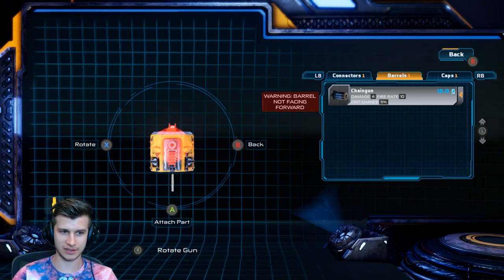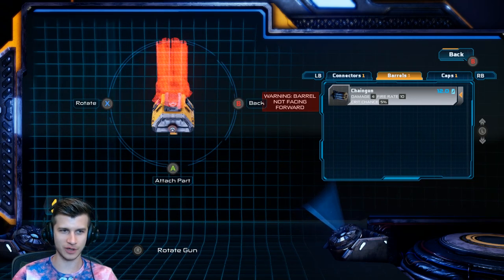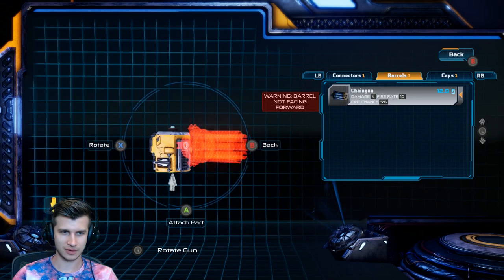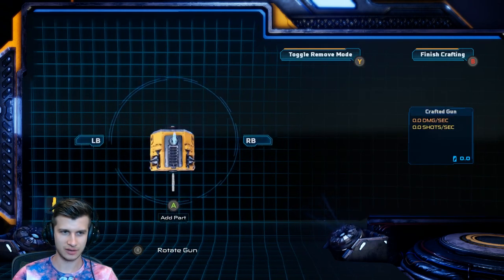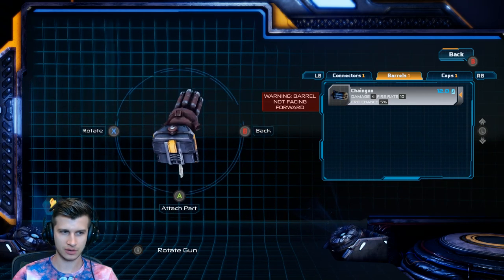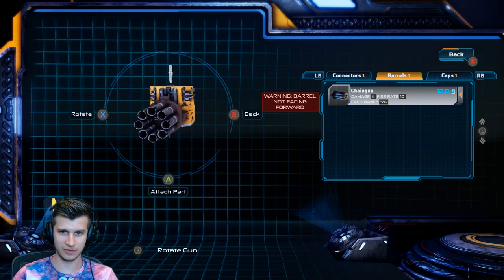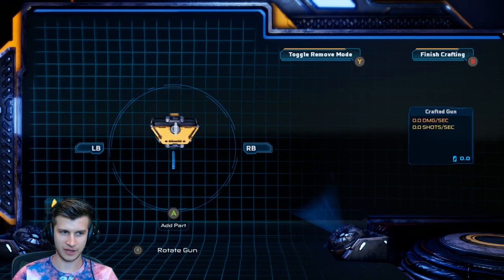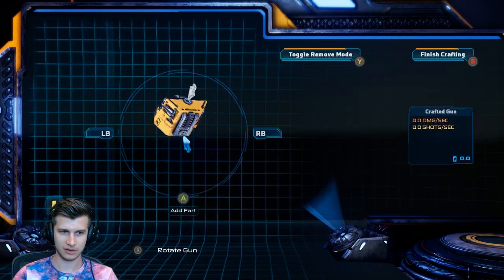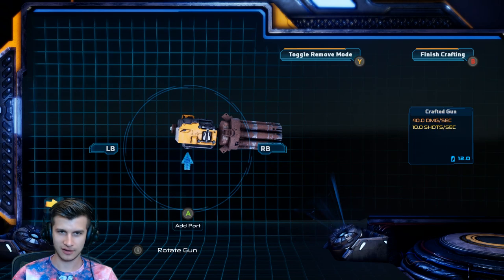So the gun has to go like this — what is forward? What is forward, who determines the forward? I do like that we can spin it with the X button — I'm playing with a controller, by the way. They're all not facing forward... I'm getting all mixed up. Okay, we just need to change where we're adding the part. Beautiful, finally, I've got the good thing going. Now I can add a part down here — a ricochet mod.